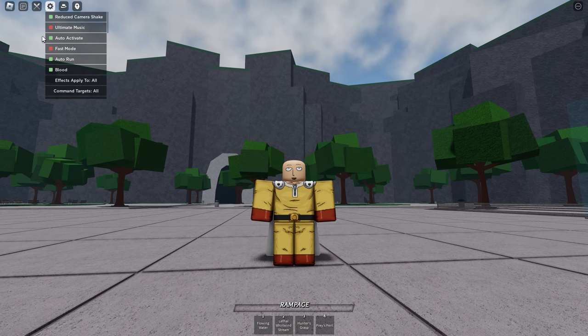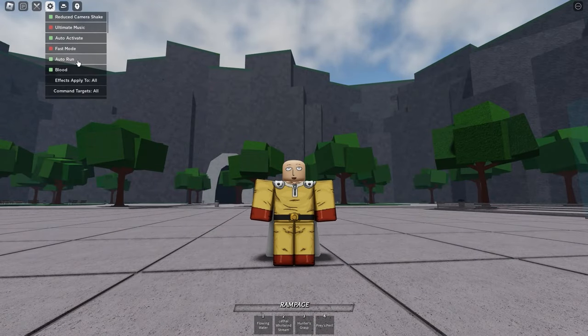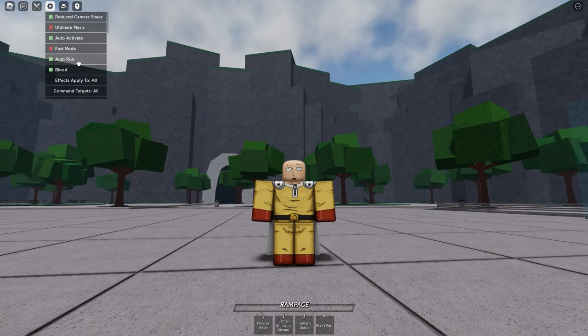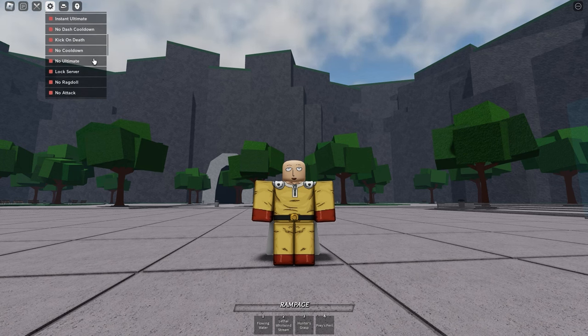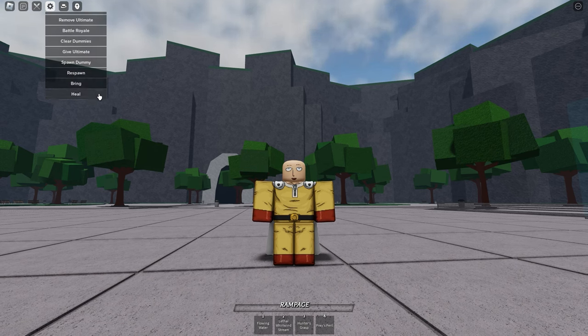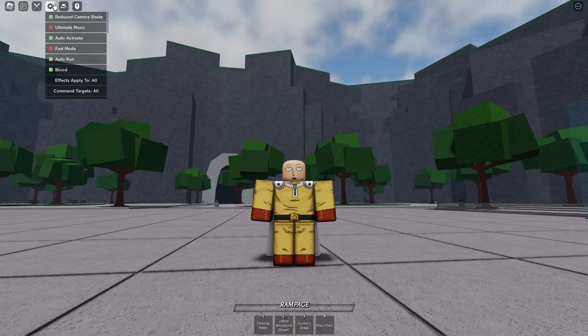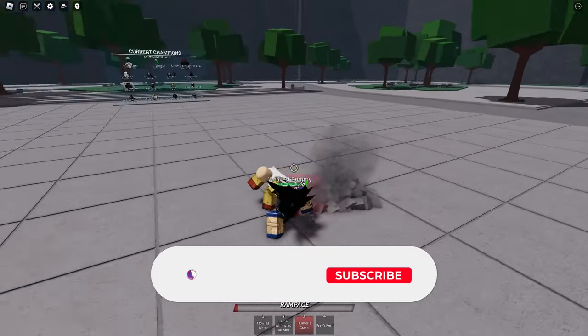The third setting you want turned on is Auto Run. This one's pretty much just a bonus — I don't know why you'd even want this turned off, since you're just gonna be wasting time having to double-click W to sprint. With this on, whenever you move forward you're automatically sprinting. If by preference you'd rather have it off, by all means go ahead, but I'd say just keep this thing turned on.